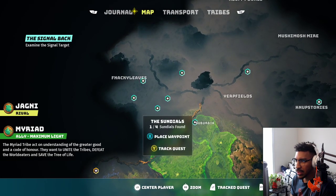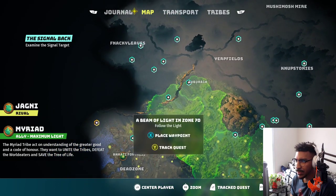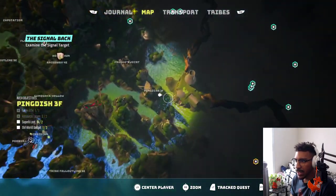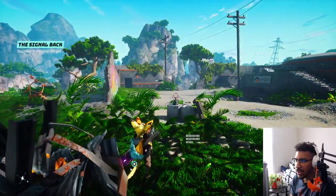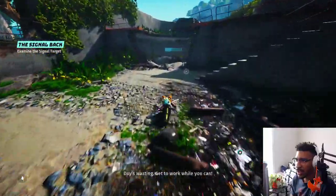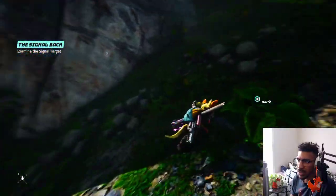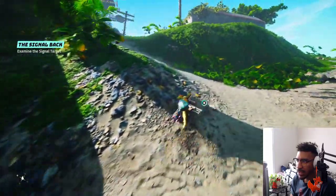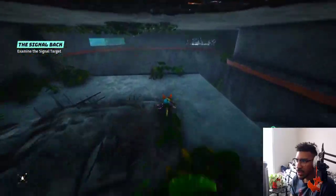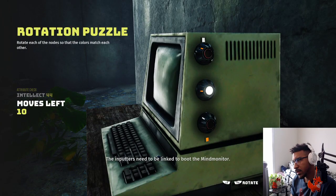The mind monitors, sundials also. We would have to get in this area again, and pebbles - so we have to complete a quest here. Let's see if we can find something to mark our territory with here. Something in that direction, at least. Beyond this rubble maybe. The inputters need to be linked to boot the mind monitor.